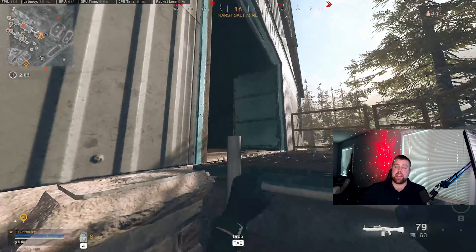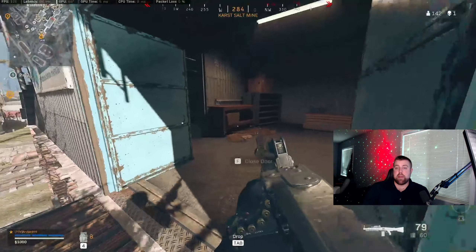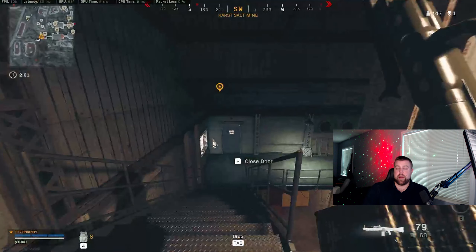I want to know how many people are around me, I want to know where they are, and I want to be able to push them and try to get some early kills. The reason I want to get these early kills is so I can catch my enemies off guard when they don't have loadout guns, and I can clear my area and make it safe so I can continue looting for my own loadout. As you see here, I go and grab my UAV as the first thing and pop it. Right away I can see enemies on the map and start pushing towards their direction.